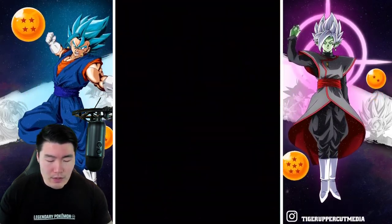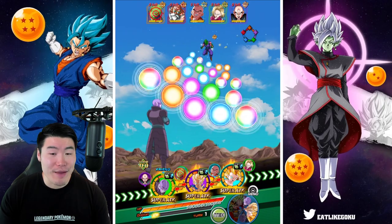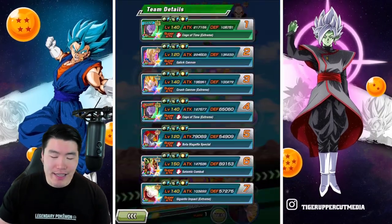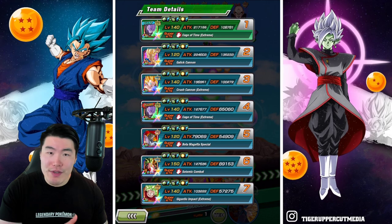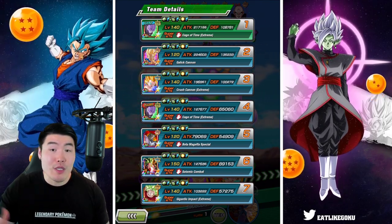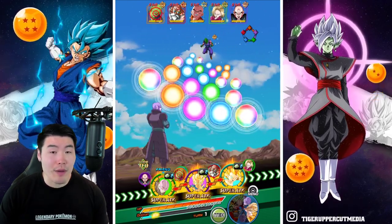I'm probably going to put Hit in the second slot — I'm thinking that makes a lot more sense. The thing with Hit is that he's not a very good first slot unit. He's okay in the first slot as you can see he still has over a hundred thousand defense here, but he gets most of his defense boost from a super attack. So if that first attack from Tien is a super, we're probably dead.